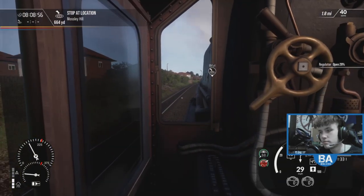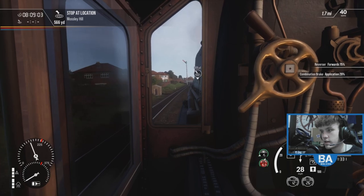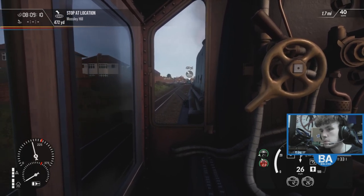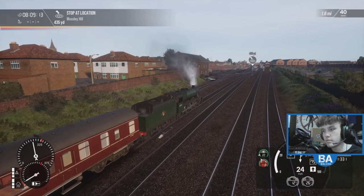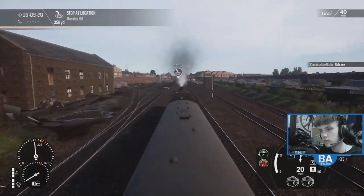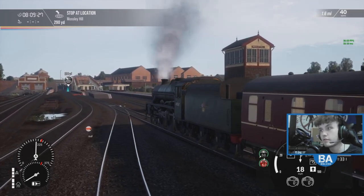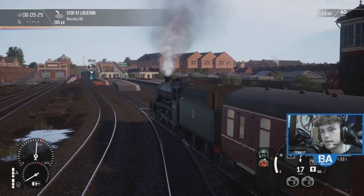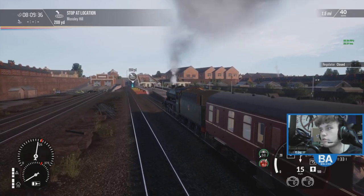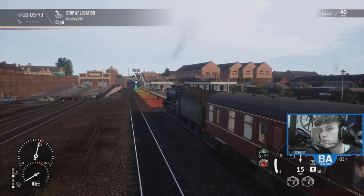Look at the steam coming over the top - beautiful. The brakes aren't great either so I'm not going to come in too fast. I'll put that back to 75 just in case we need a bit of boost as we're coming to Mossley Hill. Actually it's running really nicely - I've got it locked to about 40fps and it is running really well. It's a fairly quiet route but the steam is nice. I think it's been optimized really really nicely.